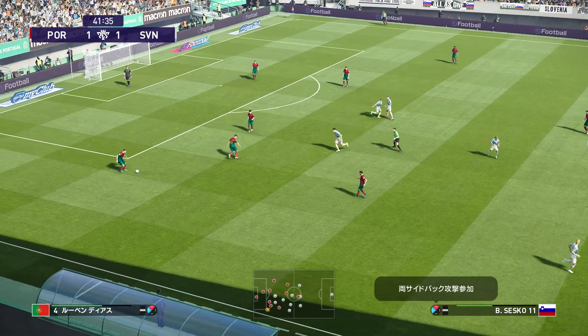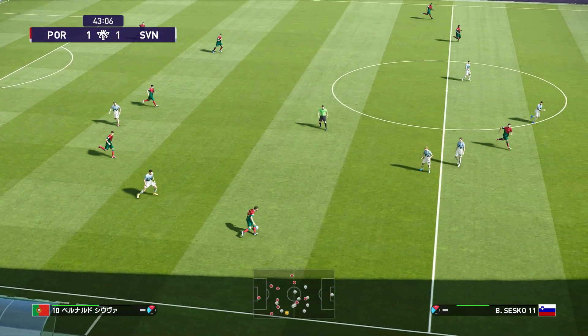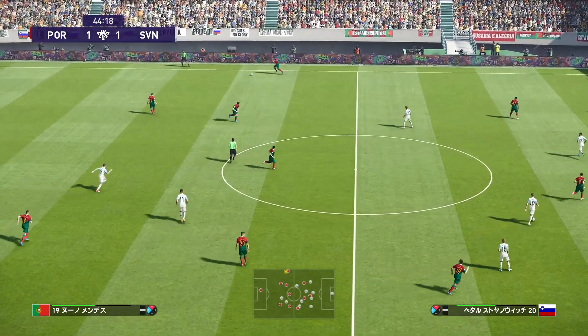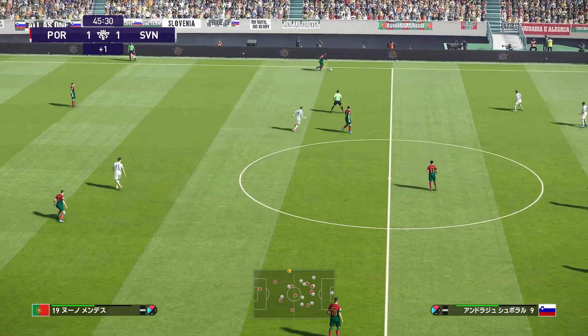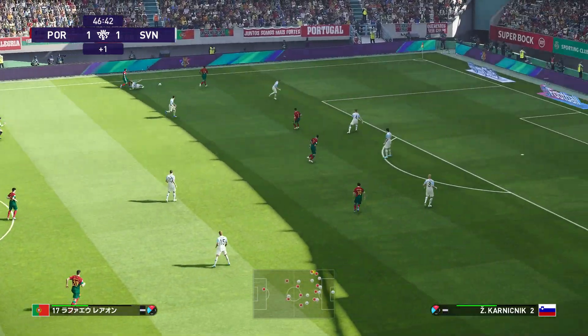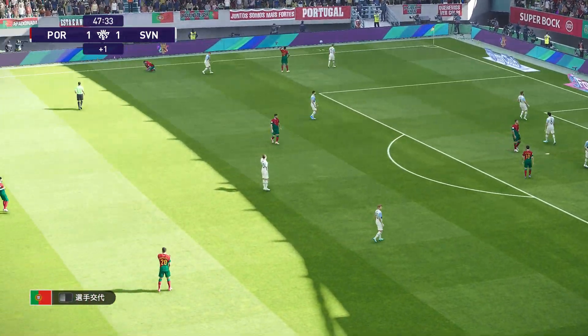裏へのスルーパス。ここで丁寧にボールを扱う。スローインをカット、これは読んでいました。ベルナルド・シウバ。長いパスがつながります。周りを見る。ボールの争いは激しいものがあります。ここでファールがありました。